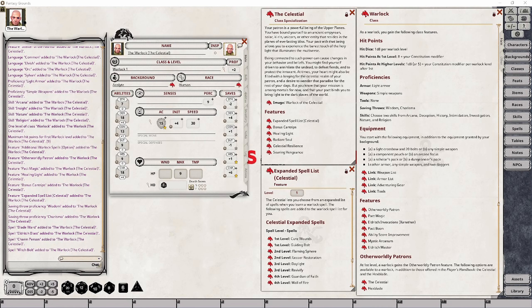Once the character is complete, the first feature your character will gain is called the Expanded Spell List feature, and it's specific to the Celestial class specialization. Unlike other classes that are granted spells that don't count against their prepared list of spells, the Warlock only gains the means to choose these spells in place of those they would normally select in relation to the Warlock table provided by the Pact Magic feature.